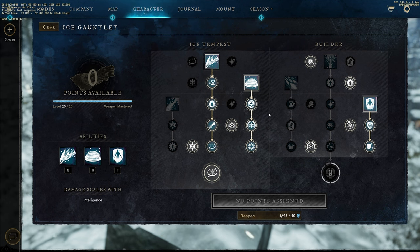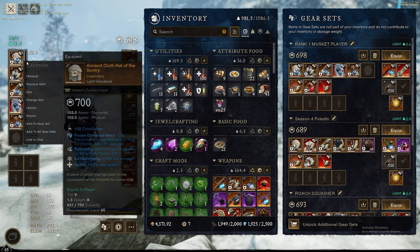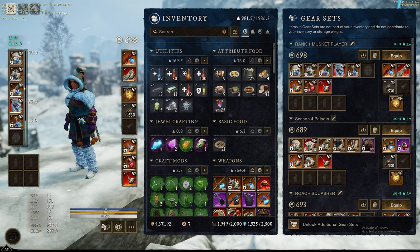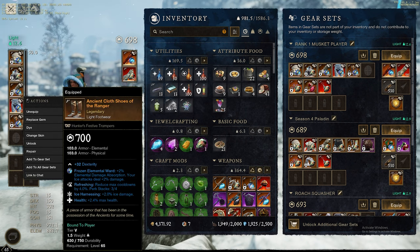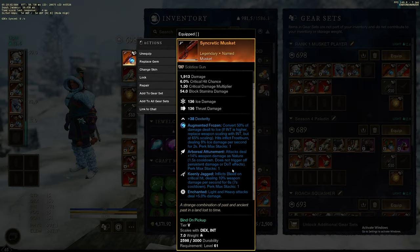The gear I'm wearing now is not best in slot — I'm still looking to get a few more pieces. If you want to follow a best-in-slot build guide, it will be down in the description below. The main two perks you really want with this build are Ice Harnessing and Elemental Aversion or Refreshing. For the musket, I have Enchanted here but I would rather put Crippling Powder Burn on it.